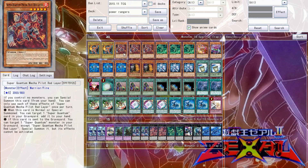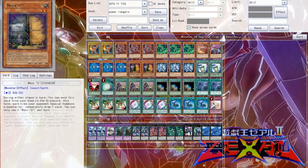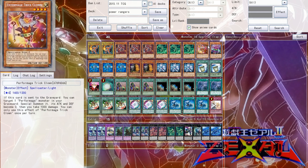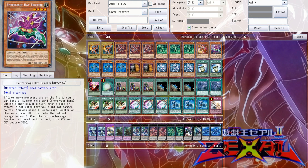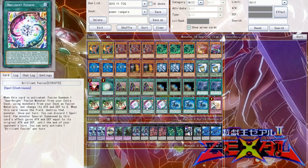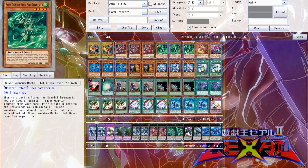Then we have 3 Red Pilot, 3 Green, 3 Blue — that's the core of the Power Rangers, you always run 3 of each. 1 Trick Clown, 1 Hat Tricker. Hat Tricker has actually been MVP, believe it or not. Even though you can't search it anymore, it's still amazing to have in the deck. Trick Clown can be dumped with Brilliant Fusion, which sets up rank 4 plays with my Green Power Ranger.